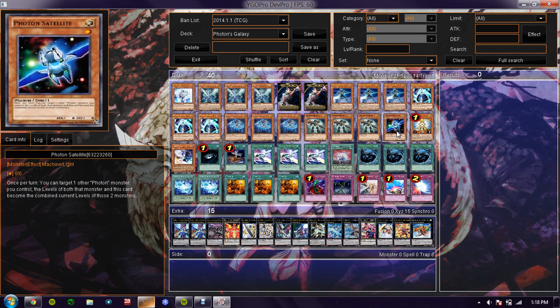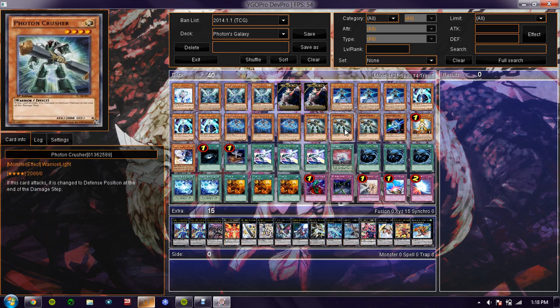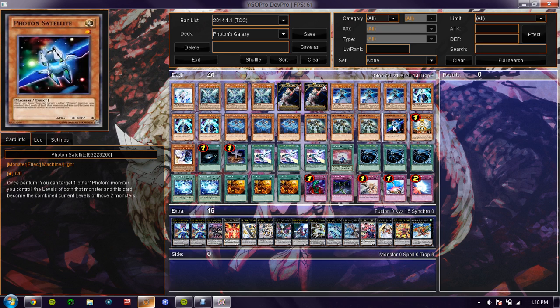Basically what you want to do is, if you have a level 4 out — like Crusher — and he stays on the field and the opponent plays defense, you can normal summon Satellite and then activate his effect.